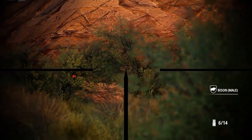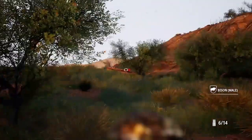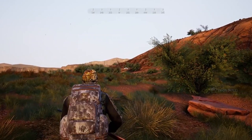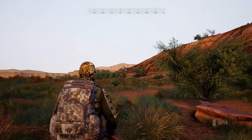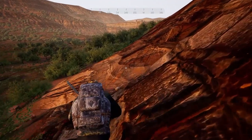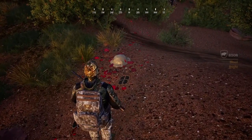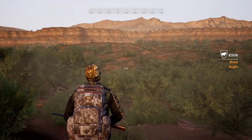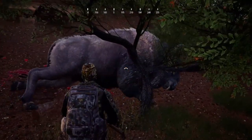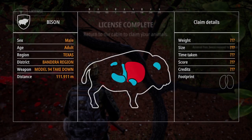The pronghorn is the next animal unique to Texas out here, and it looks great in your lodge. The easiest way to find them is staying up high. If you're hunting the Bandera Region, never sacrifice your elevation for distance — always stay up high and look down below for animals. Pronghorn are found kind of on the plateau walls, halfway between the low valleys and high plateaus. If you're up top using binoculars, you should be able to spot quite a few. They're super easy to take down and it's not hard to find a really nice one out here.